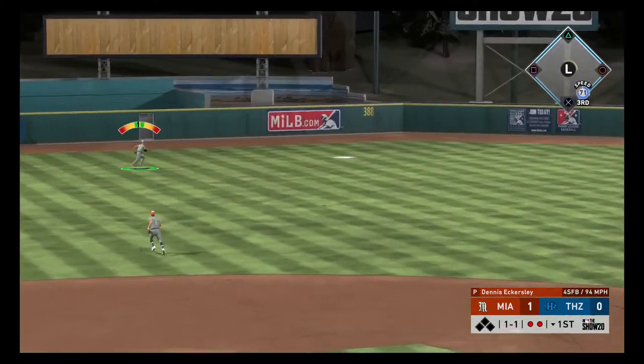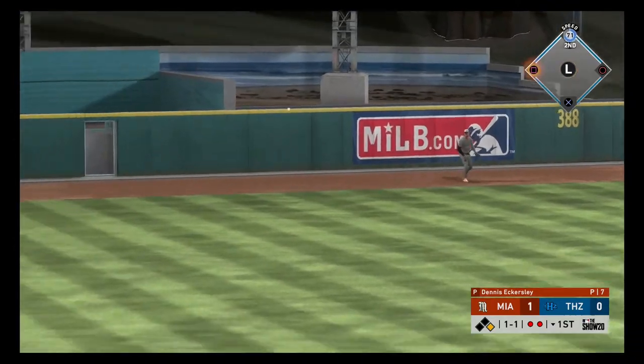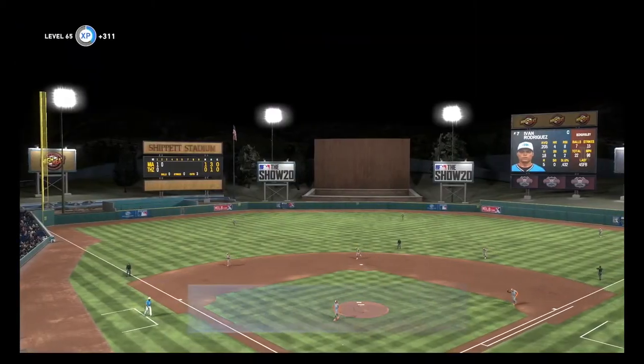Fastball down, he's gonna be in the gap. He thinks he's gonna get a triple off it, but that's gonna be a double. Fastball up and in, and that is a perfect strike three pitch to end the inning.